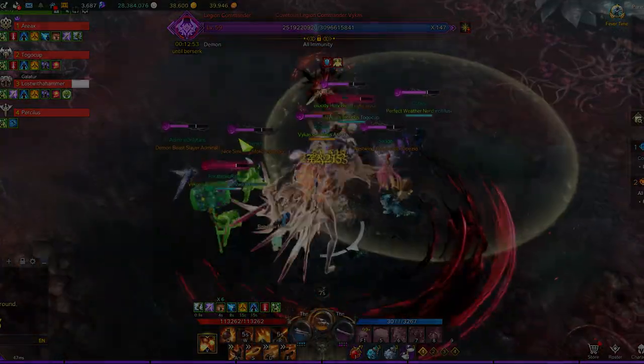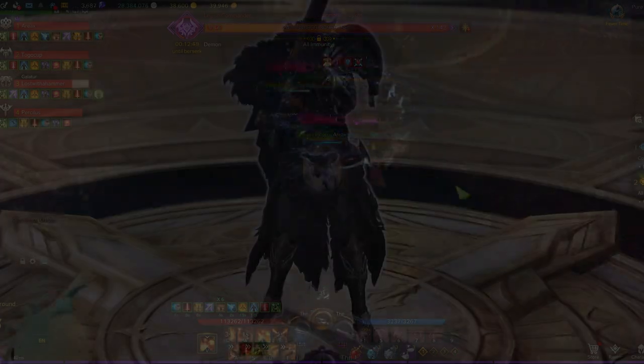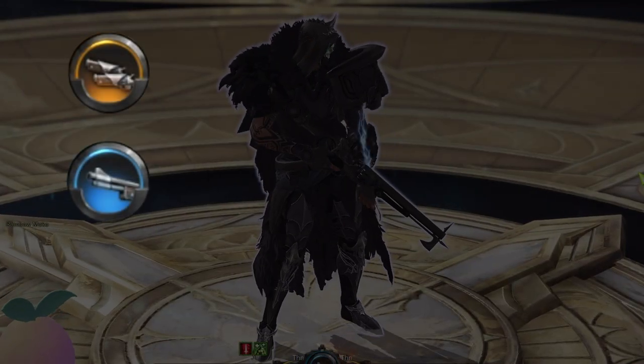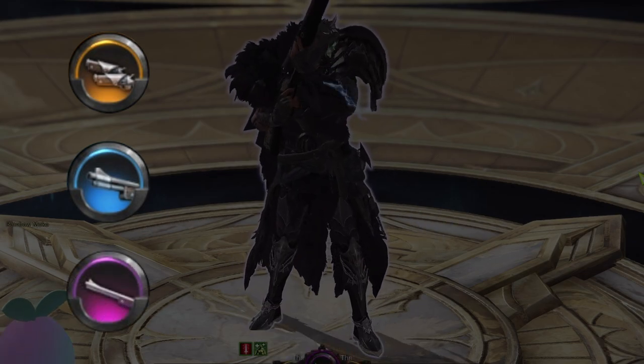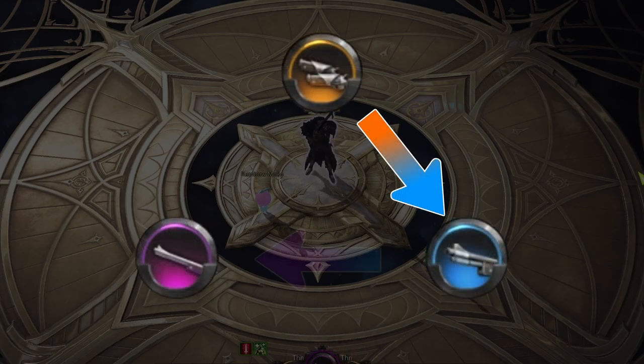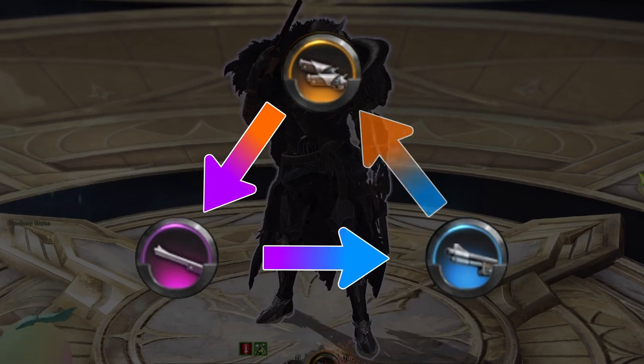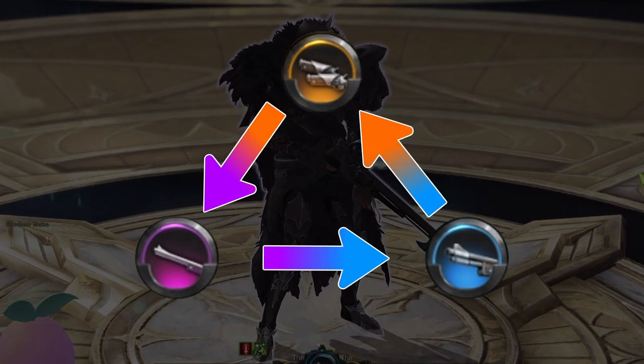Deadeye is a DPS gunner that utilizes a small arsenal of weapons by rotating through them. These weapons include a pair of handguns, a shotgun, and a sniper rifle. This is also his class identity. The first identity scale rotates his weapon stance forward, and his second identity scale rotates his weapon stance backwards. This is Deadeye's class identity in its entirety.